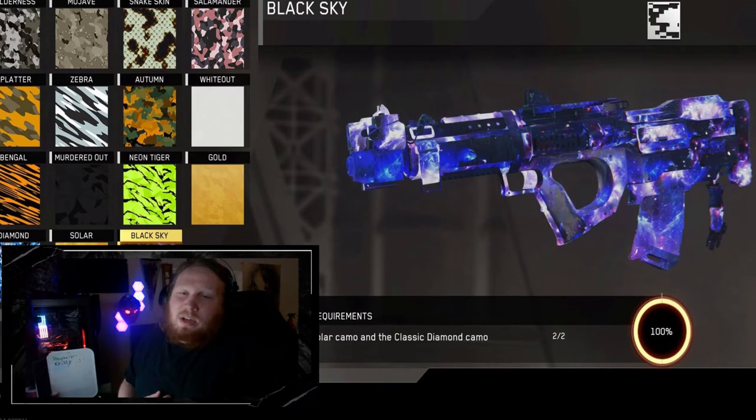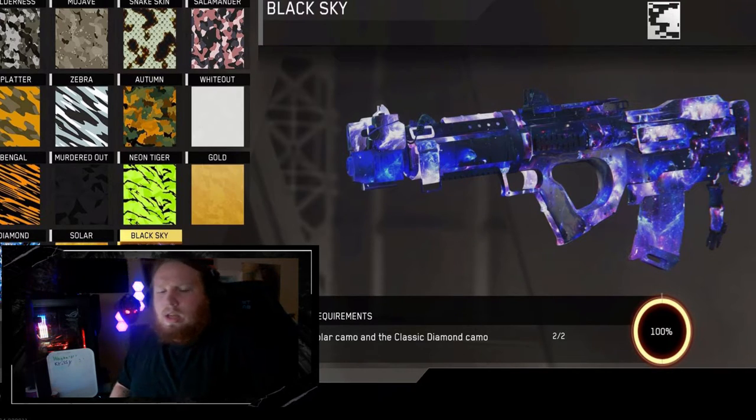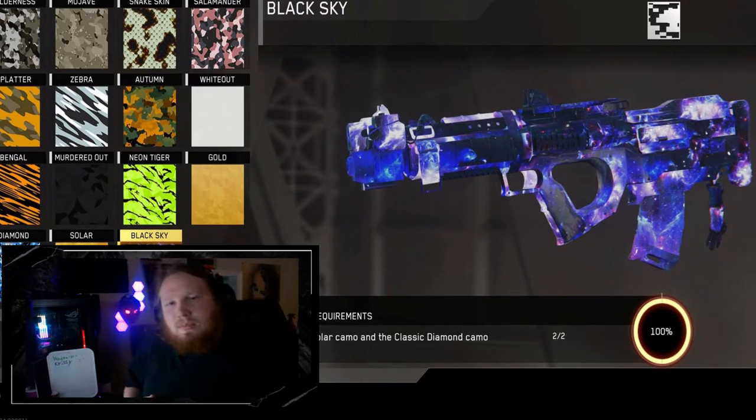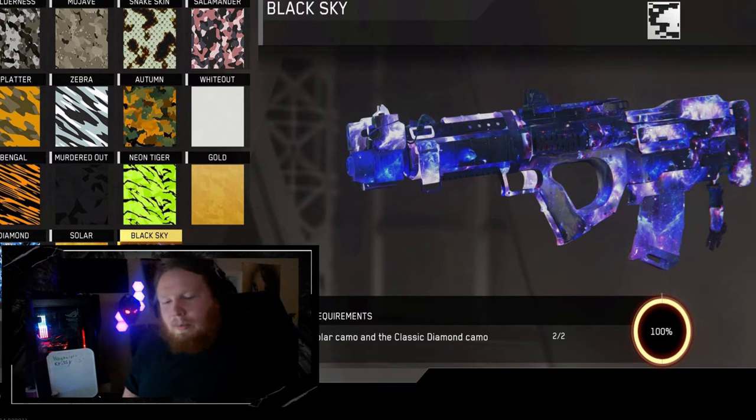Number 5: A game I didn't play, but I had to look up the camos because I knew a lot of people liked them — Infinite Warfare Black Sky. I didn't know what it looked like at first, but when I saw it I thought, wow, this is a really good mastery camo. I know the one below it was Solar, and Solar looked pretty cool, but it just wasn't my style. Black Sky looked beautiful and definitely fits right here, especially for anybody who really played Infinite Warfare.